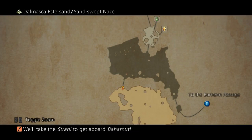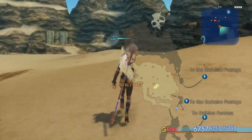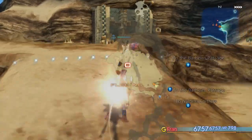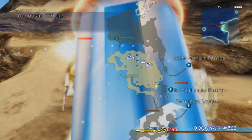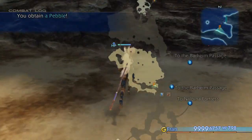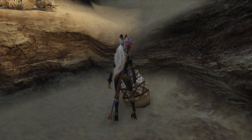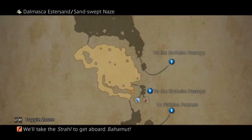Back in the Estersand in the Sand Sweaty Naze, I can't believe I missed this one. I guess I just didn't turn around when I exited this place for the first time, because this is where we came out of in the main story. And here is a chest that contains Poison. Can't believe I missed this one, but there you go.